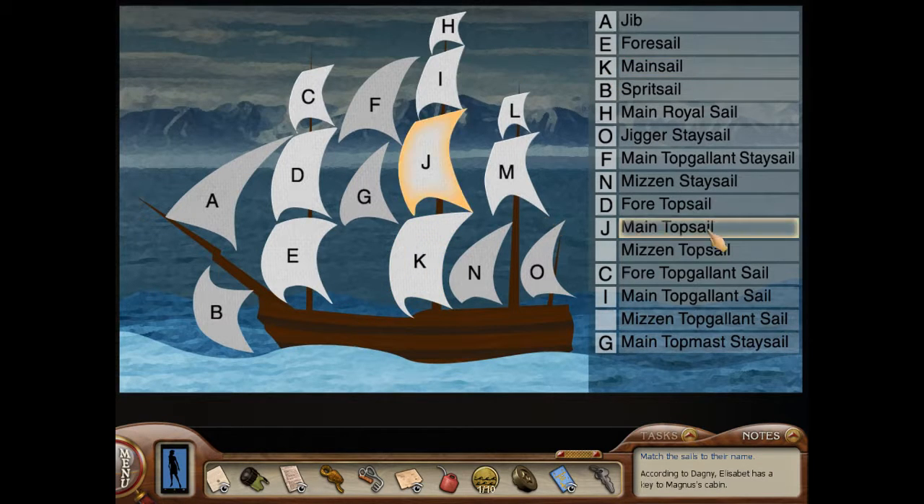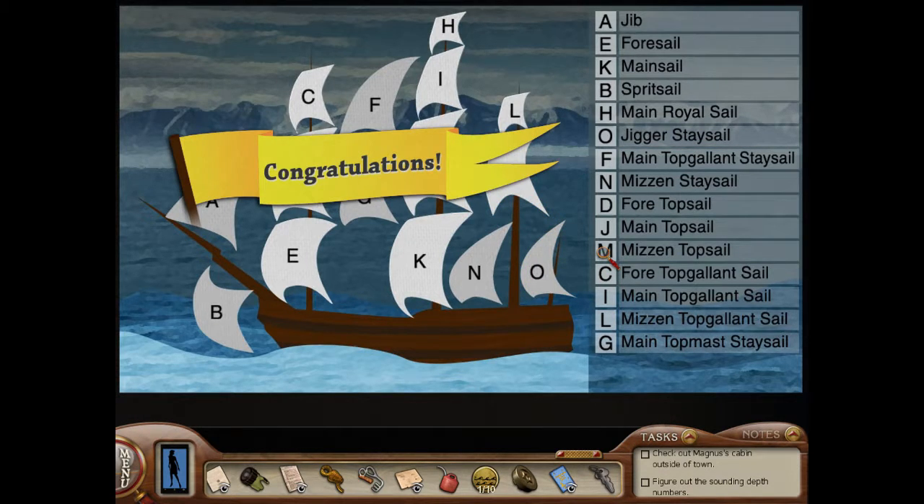Now we just have the mizzen top sail and the mizzen top gallant. We know top gallant's higher, so that'll be L. And M. Awesome!